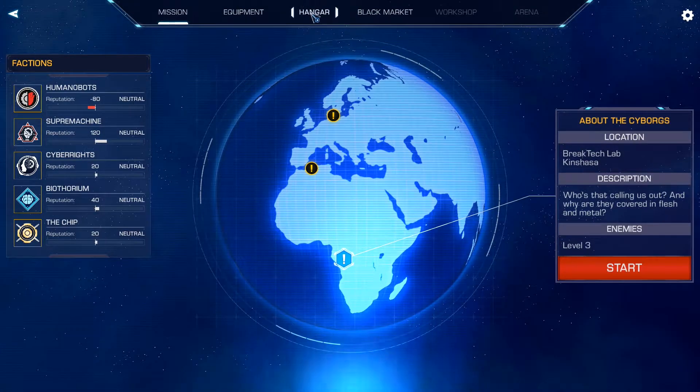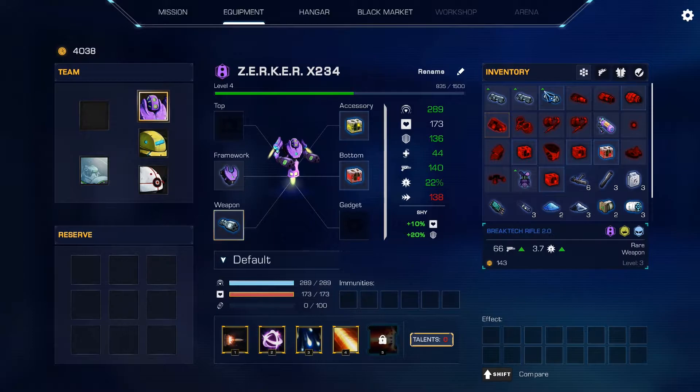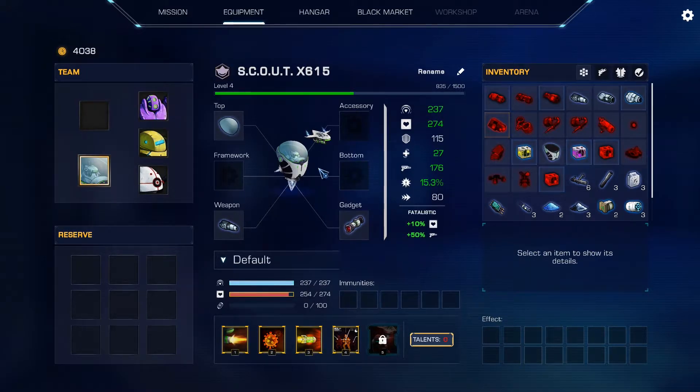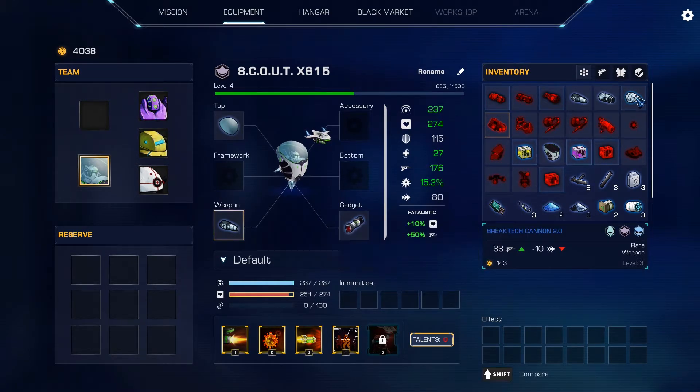Let's look at our loot. This weapon in particular gives more strength and more crit chance, so let's swap that. A better break tech rifle with more crit and more damage — swap that too. It gives a lot more damage and less speed, but we never really had a lot of speed anyway.